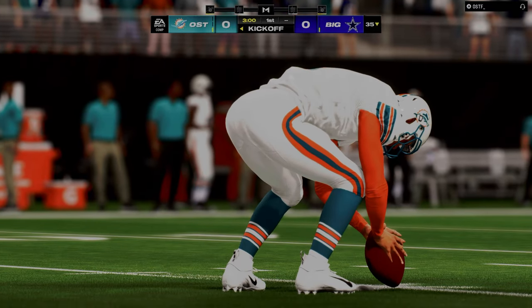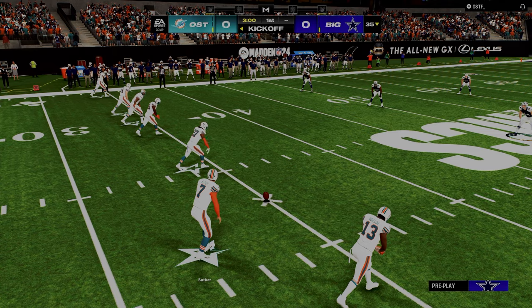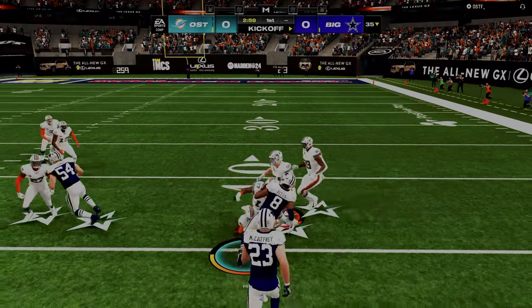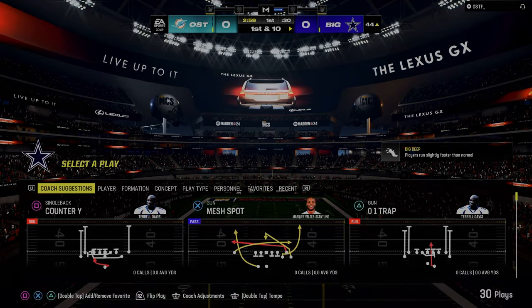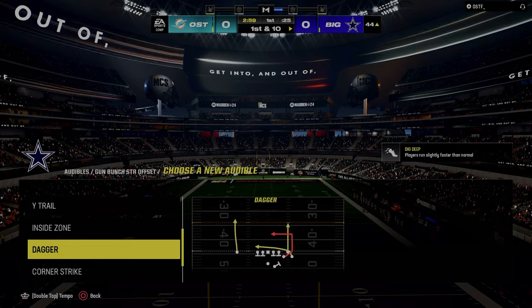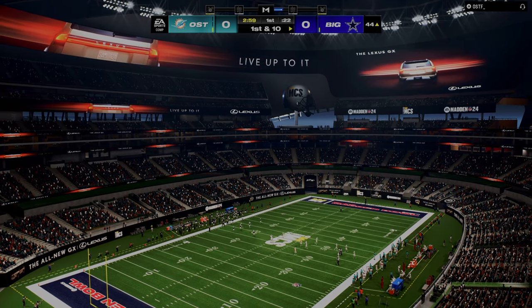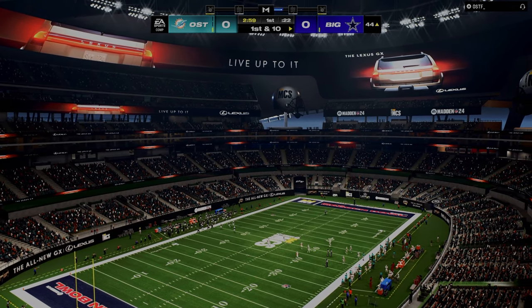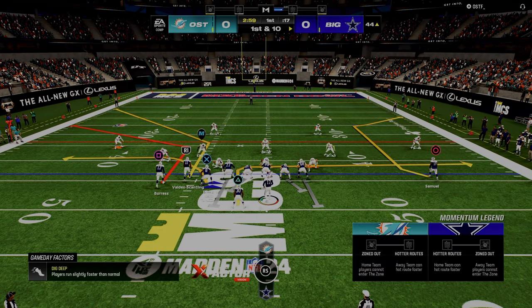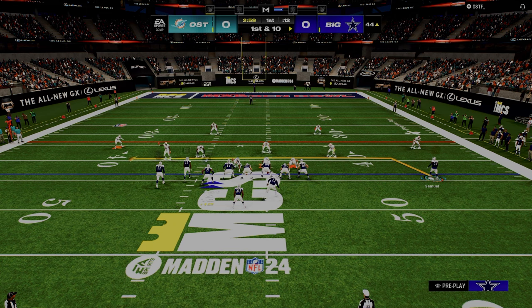We're into the second game and I want to talk a little bit more about the 'if this, then that' of Madden. As a Madden player, oftentimes we chalk things up to randomness. While there is a certain degree of randomness in the game, the easiest way to eliminate randomness is to control as many variables as possible and to isolate as few variables as possible. Try to only change one or two little things at a time as opposed to trying to change everything at a time.